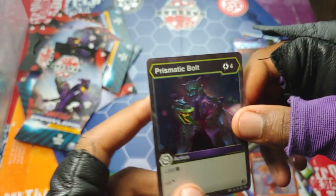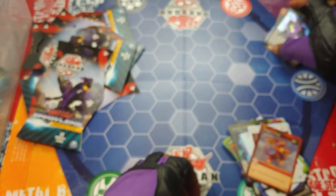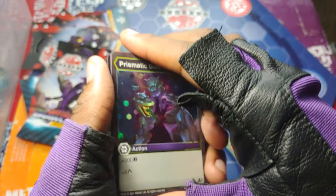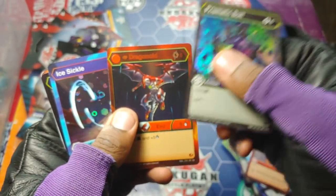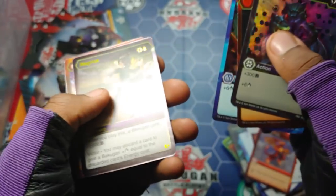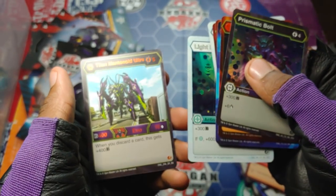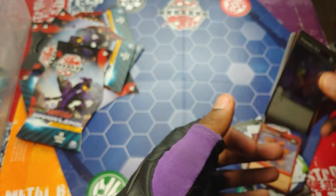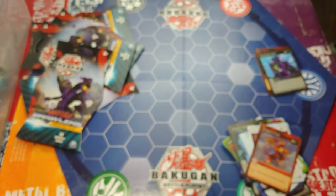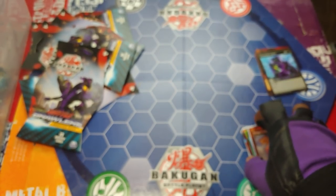Prismatic Bolt: plus 300 B power, plus six damage. The crazy pull was obviously Magnus — was not expecting that at all. Getting signs to make a Darkest deck as a Darkest brawler. Best pulls: Prismatic Bolt, Dragonoid, Diamond Dragonoid, Ice Sickle, Magnus the holy grail — definitely in the lead. Fire Boost, Power Ritual, Wax, Light Break, and Titan Mansonoid Ultra — definitely the best pulls overall. Number 12 — good card pack unboxing for sure. Got a super rare, awesome rare, and a Bakugan Elite.